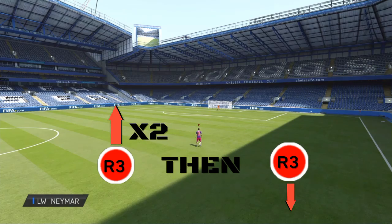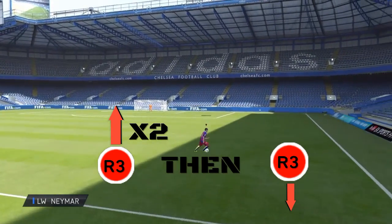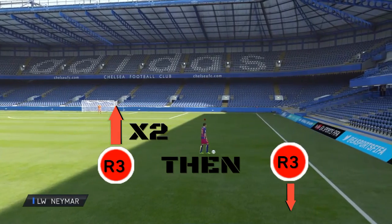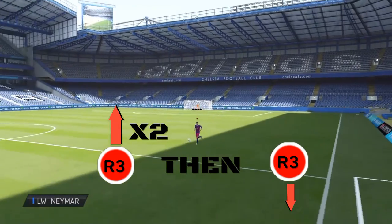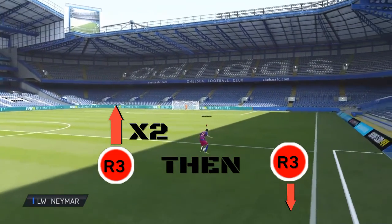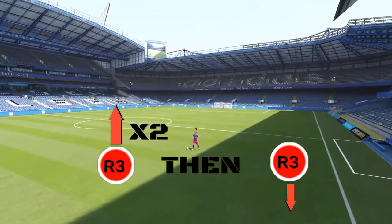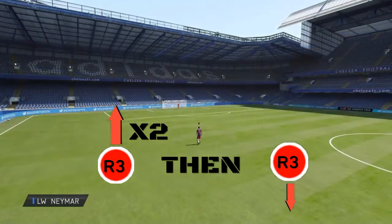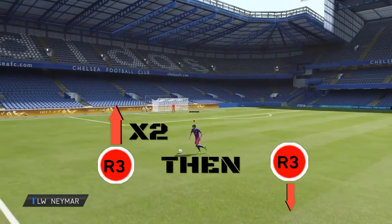All you need to do, as it will pop up on screen, is press R3, then R3 forwards the way you're looking twice, and then R3 backwards the way you're looking once — and it will pull off the sombrero as shown on screen.